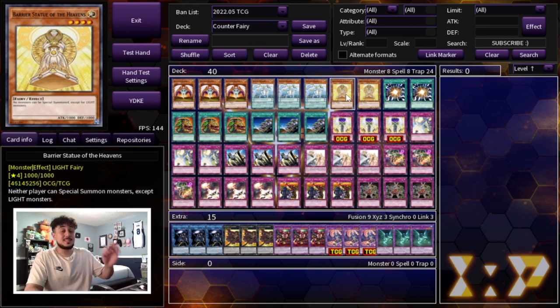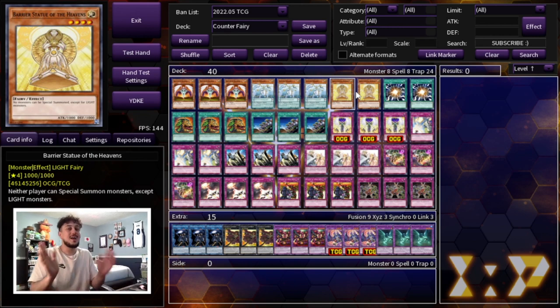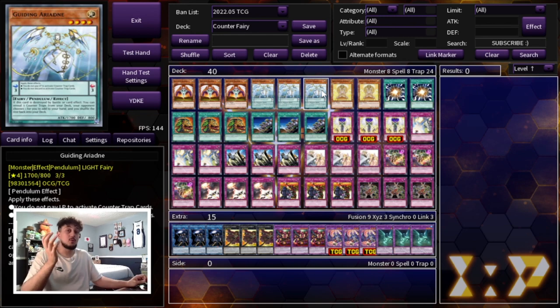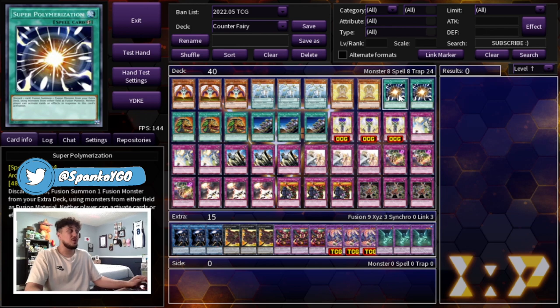Light isn't the best Barrier Statue since some decks can play through it, but it's still a great card that makes opponents' plays really awkward, and it's easy to summon in this deck. That's it for the monsters — a very low monster count, which is why it's super important to draw through your deck fast. Because this deck struggles against monster boards, especially going second or going first without Guiding Ariadne, we're playing two Super Polymerization in the main deck. Super Poly is really good in today's format — your opponent can't respond to it and it gives you a body on the field.